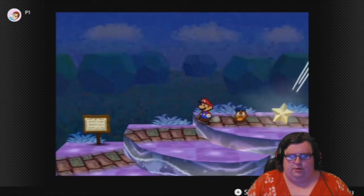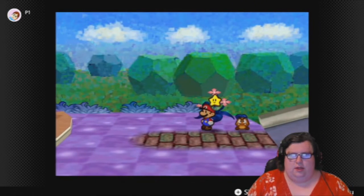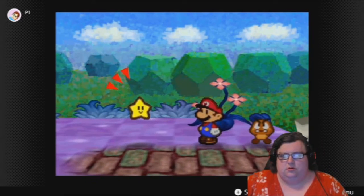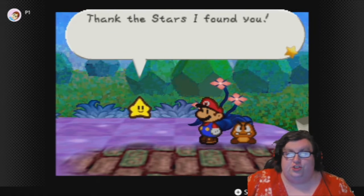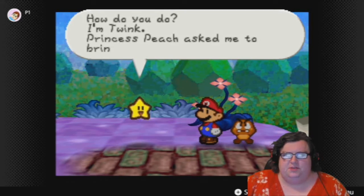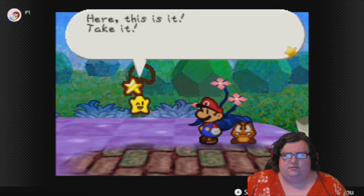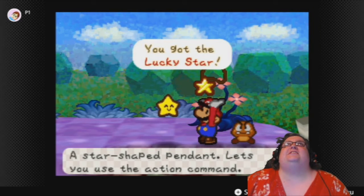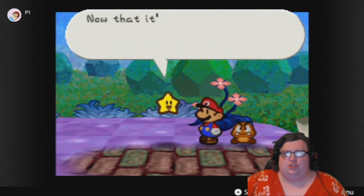Alright, I don't know why we had to redo all that but I don't care. Oh, sorry, so sorry — I'm in a huge hurry. Oh, it's you Mario, isn't it? Thank the stars I found you. I'm Twink. Princess Peach asked me to bring something to you. Here it is — take it. It's a star-shaped pendant called the Lucky Star from Princess Peach. It lets you use the action command. Yes!